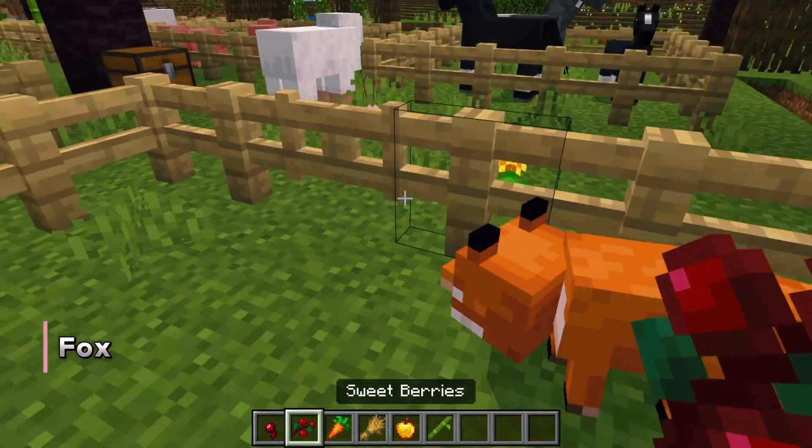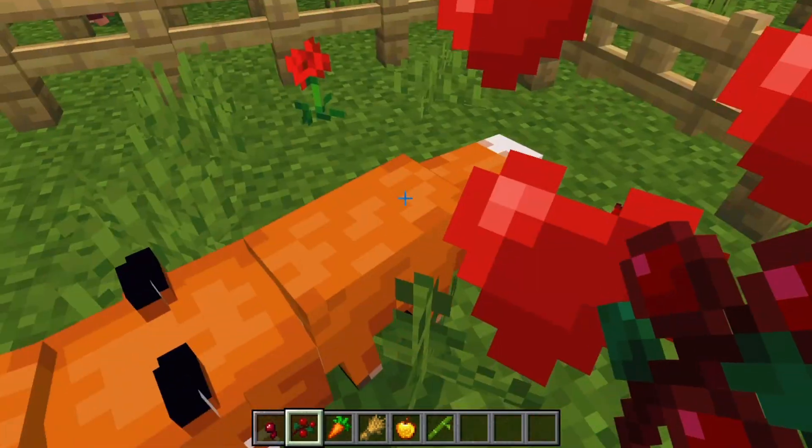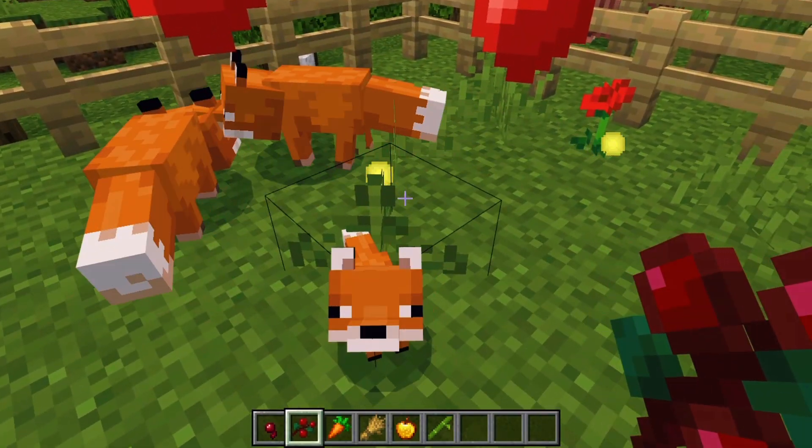Now let's move on to foxes. To breed foxes, you'll need sweet berries. Right-click on both foxes with the sweet berries, and out will come a little fox kit.